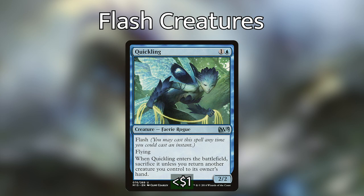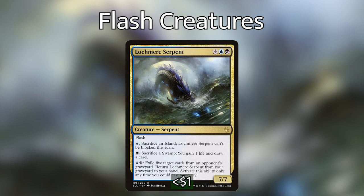Next up we have Quickling, a super peculiar card. When it enters the battlefield, we have to sacrifice it unless we return another creature we control to its owner's hand. I decided on this card because a lot of our flash creatures have really good enter-the-battlefield abilities, so being able to reset those is pretty useful. And then Lochmere Serpent, which is a beast of a card — a 7/7. We can pay a blue and sacrifice an island to make it unblockable, pay a black and a life to draw a card, or pay a blue and a black and exile 5 cards from an opponent's graveyard to return it from the graveyard to our hand. Having card draw, evasion, and a way to recur it all on one card makes this one of the finishers in the deck.